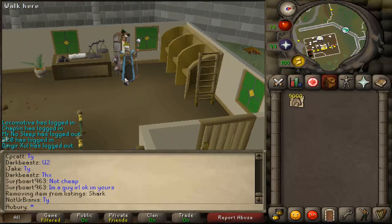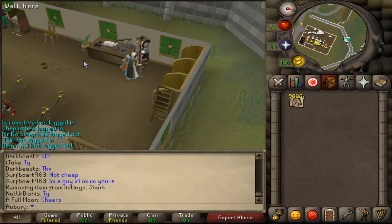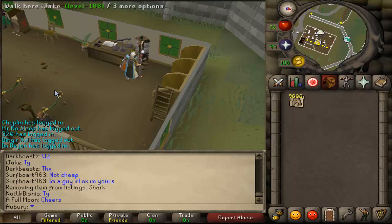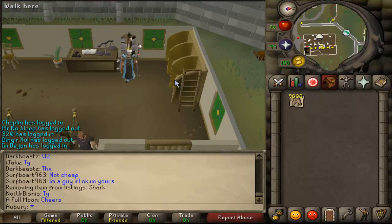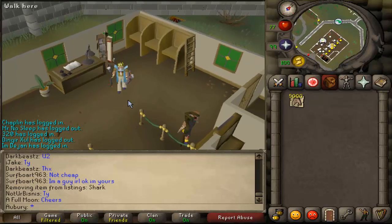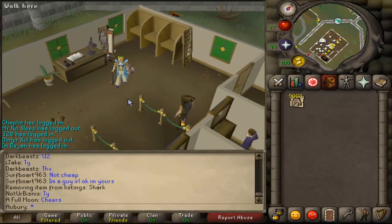Once you actually get an offer and somebody private messages you saying they want to buy some sharks, they'll come to you. Your sharks will still be in the trading post but they'll come up on the trading screen on your left side, and you'll be able to offer from a special menu that shows items you have in the trading post. They'll be able to see when trading with you what items you have in the trading post. JMoz demonstrated that in a video and on a live stream as well.